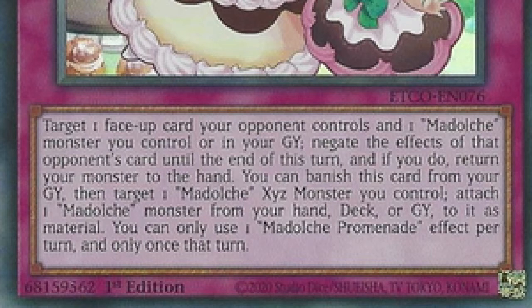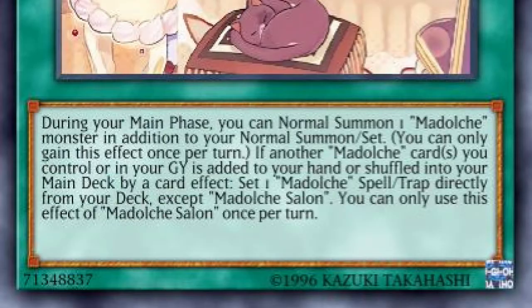Anywho, back to Promenade: target one face-up card your opponent controls and one Ma Dolce monster you control or in your graveyard — negate the effects of that opponent's card until the end phase of this turn. If you do, return your monster to the hand, which helps you reload. You can also banish it, then target one Ma Dolce XYZ monster you control and attach it to one Ma Dolce monster from your hand, deck, or grave. That is really really good.